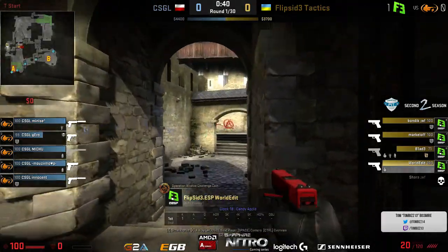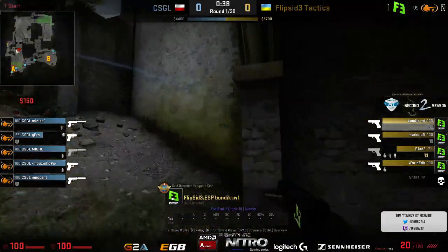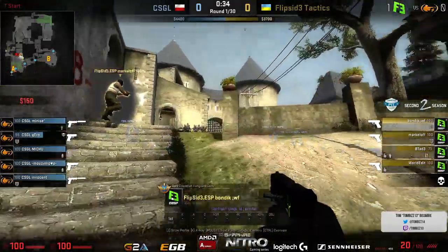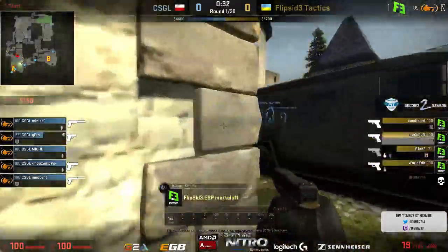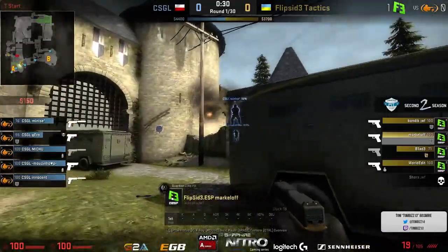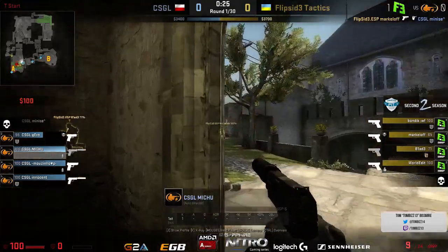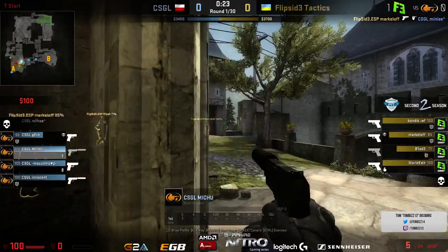The B site is just so difficult to hold — there are so many positions you can push through: the connector to mid, drop down to mid, drop down to B. The push is going to be coming into A. We're going to be seeing three players pretty much all the way over to the site already, so it's going to have to be entry kills. The CT's already at the advantage, but Markalov doing work with the pistol is going to find the first kill.